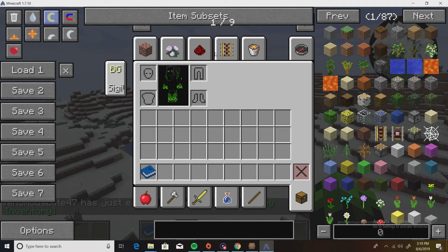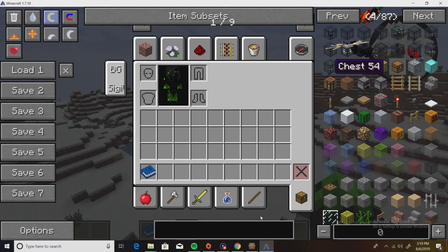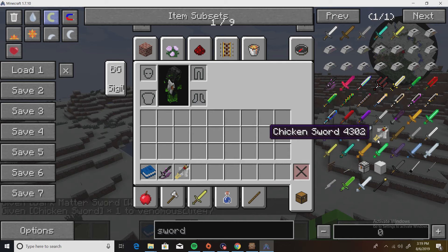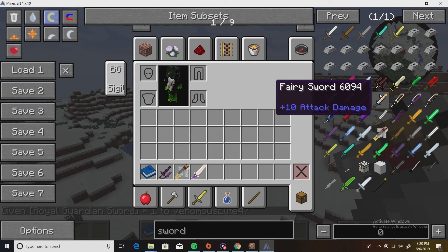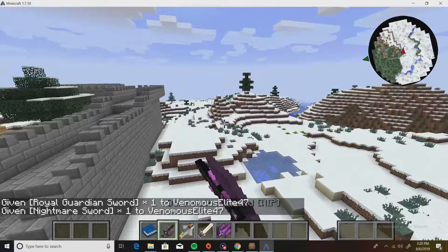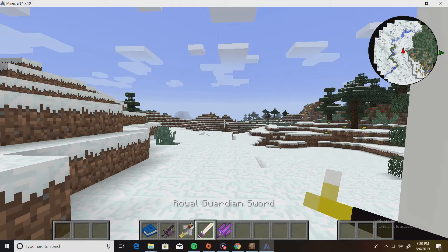This is your inventory in Creative mode — you have all this stuff available and a whole sidebar of items. Let's see — I want a sword. There's a Dark Mana Sword, a Chicken Sword — that's cool — and a Royal Guardian Sword. Oh, there's a Nightmare Blade too! Look at this — a Chicken Sword, that's a thing — and a Nightmare Sword.